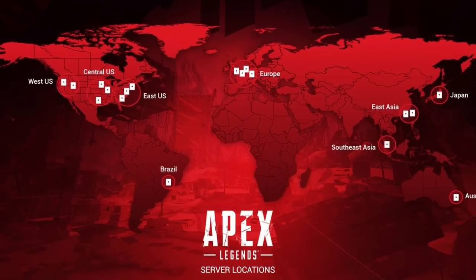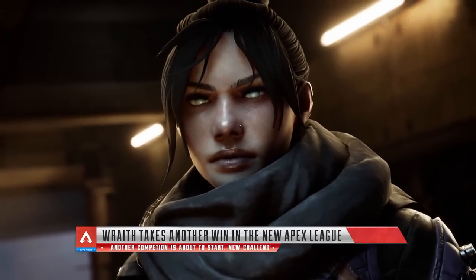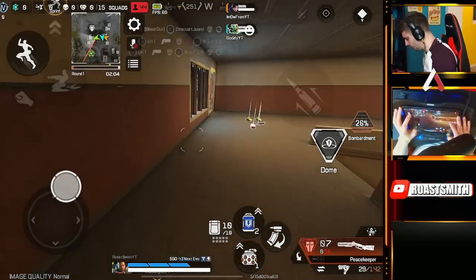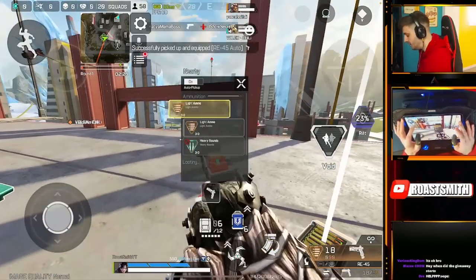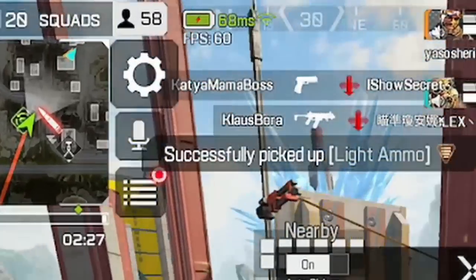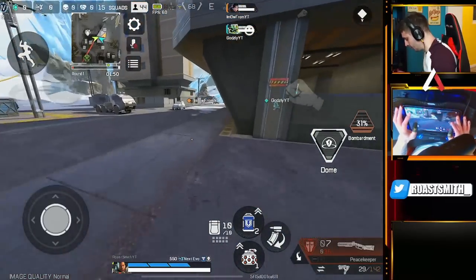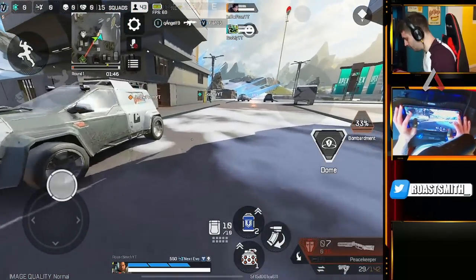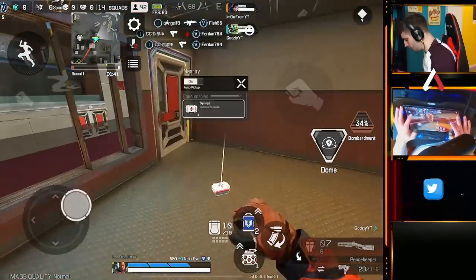Right now Apex Legends Mobile has a problem with its servers, meaning that every few games you get put into a lobby with regions from all over the world. I'm from the EU and half of my matches are played on an EU server where I expect it to be lag-free and low ping. The lowest ping I achieve is around 50 to 60, which is still playable but I expect at least 10 to 20. Every few games I get put into a lobby mixed with other regions such as North America, Japan, and Latin America.